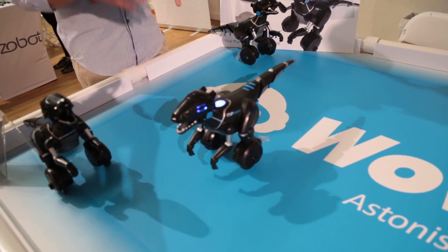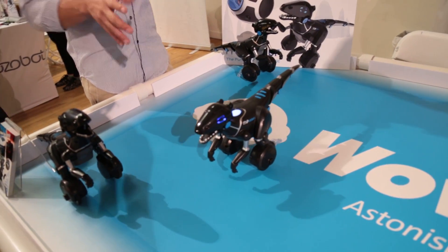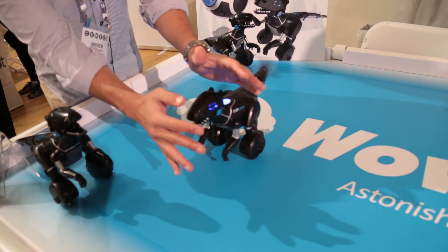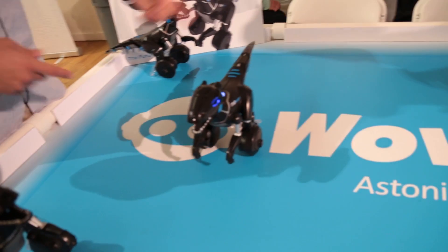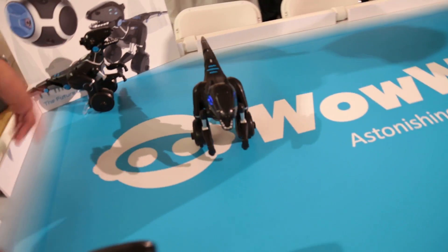A Mipasaur has three moods: curious, excited, and annoyed. There are also ten basic commands — here's one of them, and here's another. Depending on what mood he's in, his reaction to the ten commands will differ. That's the idea.